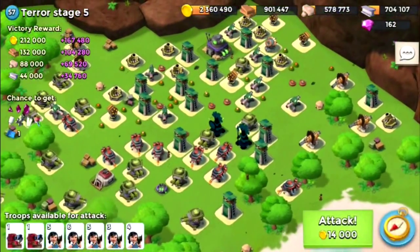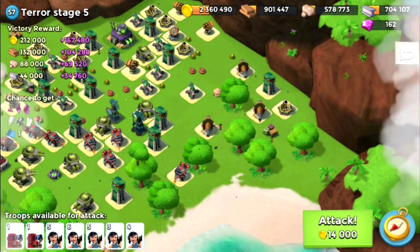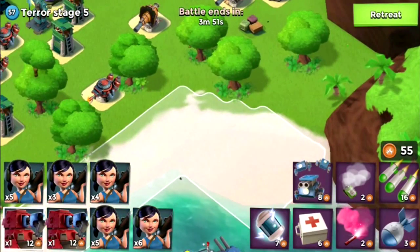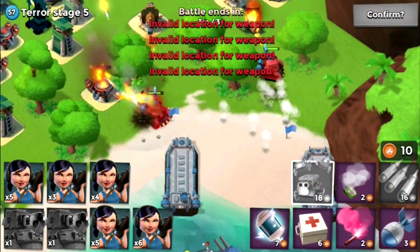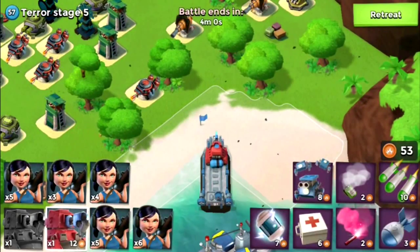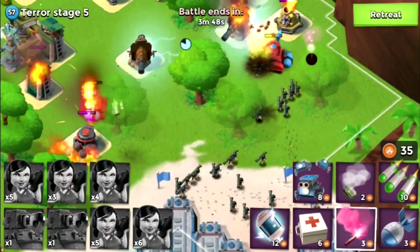All right, let's scout this out. So I'm going to keep flaring to the right. I'm actually going to throw a barrage over here to take out some mines. There you go — one over there, one over there. I'm going to place one right here, one right here, and all the Zookas over here, and shock these Boom Cannons — because Boom Cannons are a pain in the butt.